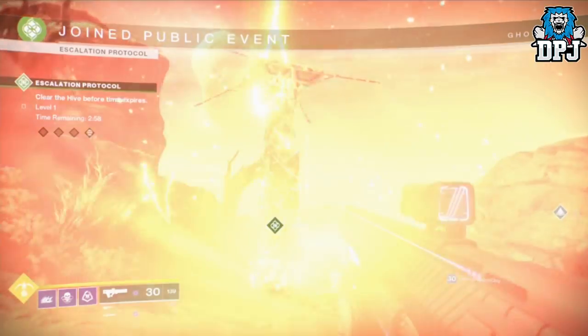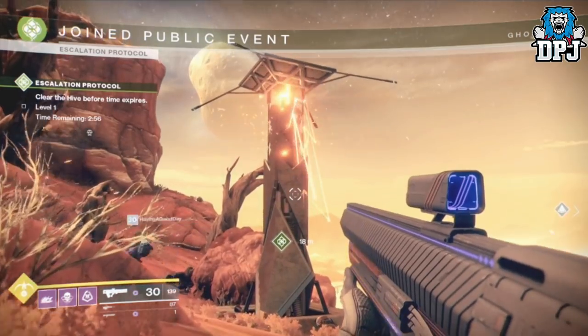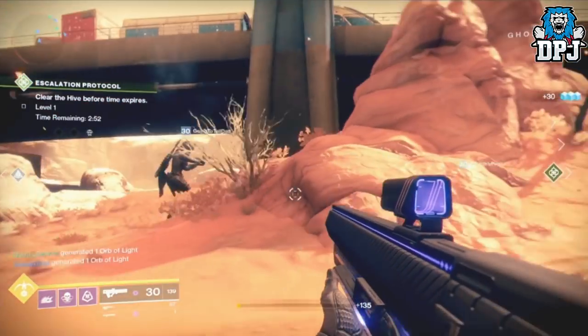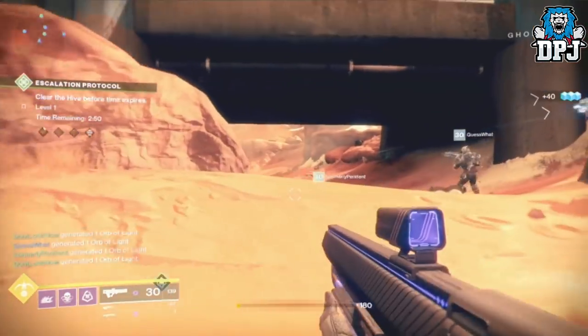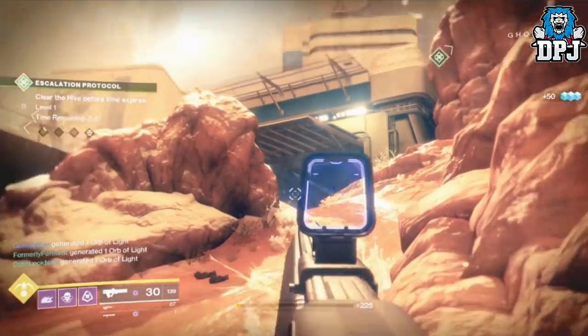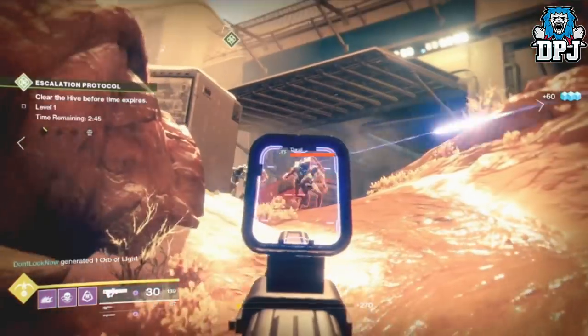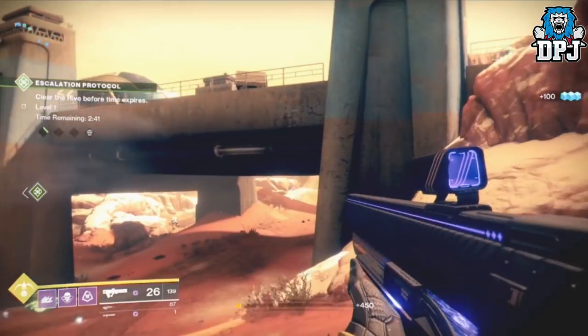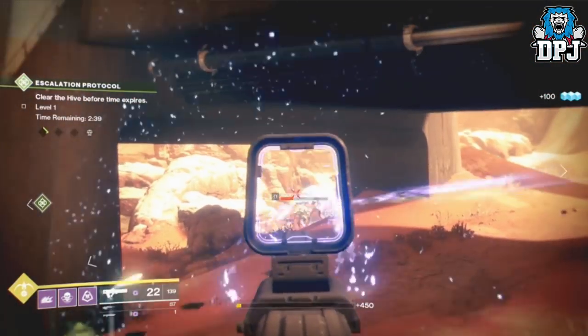Head to Mars, interact with it, and await it starting. You can do this solo, you can do it in a fireteam, or much like a public event, randoms can join you if they're on Mars at the same time as you activating this. Basically it's an event of seven waves getting harder as each wave is cleared. The first six waves are believed to be just Hive enemies drawn to a center point which you activate to draw them closer.